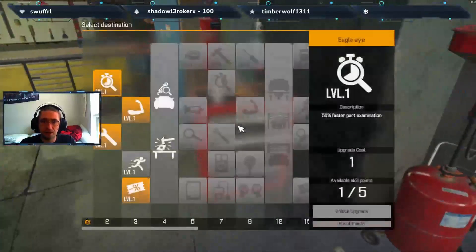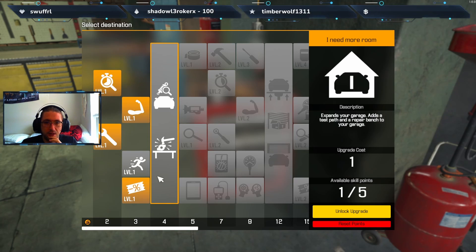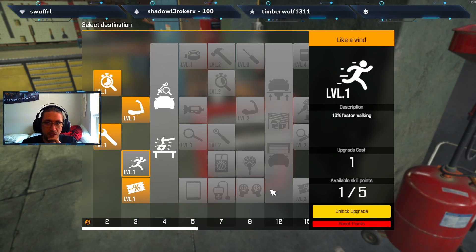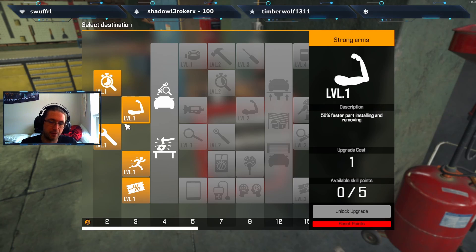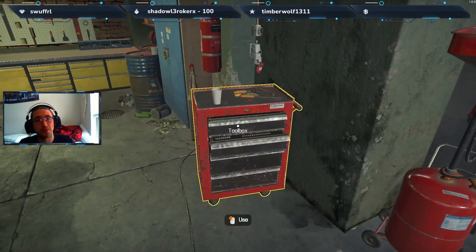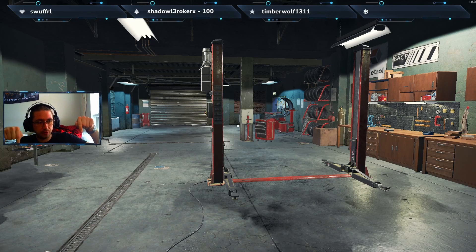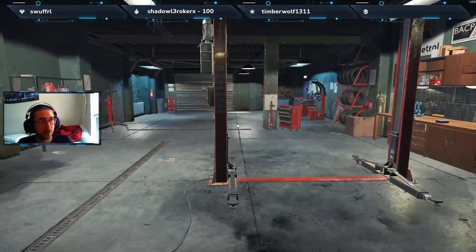All right, we're gonna close this off before the big section. Now we got all these upgrades - we can walk faster, add and remove stuff faster, screw and unscrew faster, examine faster, and we get a discount. That is actually going to do it for episode 3 y'all. Thanks for joining and I hope you liked it. Leave a comment below on which build you like best and which builds you want to see more of - brake jobs, suspension jobs, engine jobs. Thanks for watching and I'll catch you at the next one - see ya!